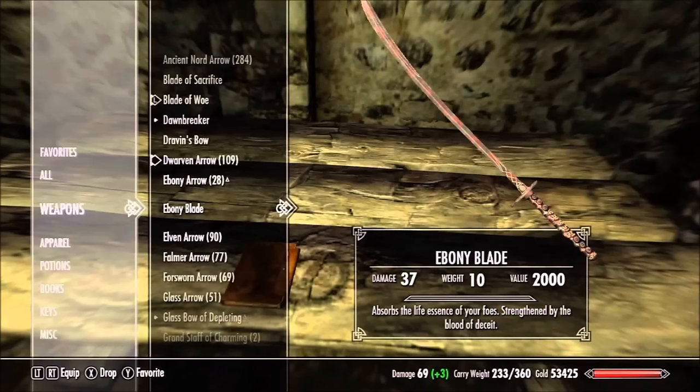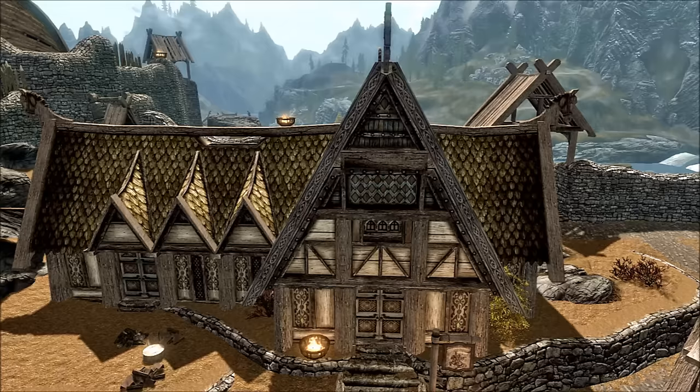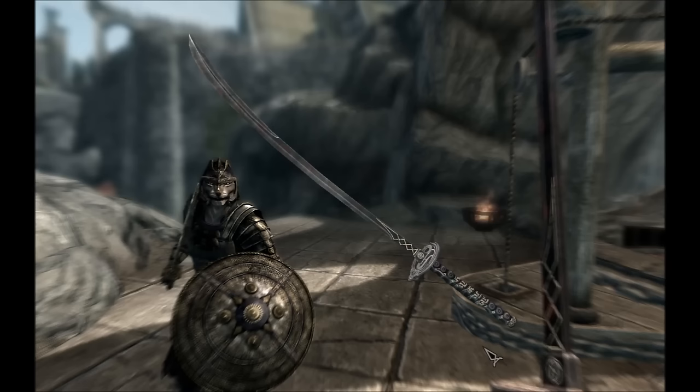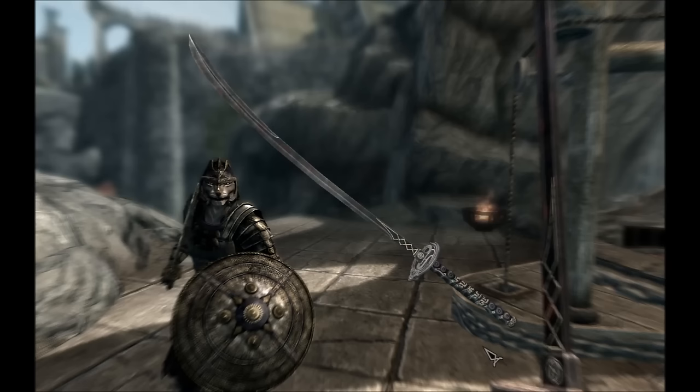Next up is the Ebony Blade, which is a very interesting weapon. You get this from the Whispering Door quest, and in order to get this quest you have to talk to Hulda from the Bannered Mare in Whiterun. But you have to be at least level 20 and have completed the Dragon Rising quest — one of the main quests where you fight the first dragon. What's so interesting about this weapon is it gets stronger as you kill friendly targets. At first it absorbs 10 health per hit, but for every 2 friendly targets you kill, that increases by another 2, up to absorbing 30 health per hit. Also it's a two-handed weapon — it has that katana look which makes it really awesome.